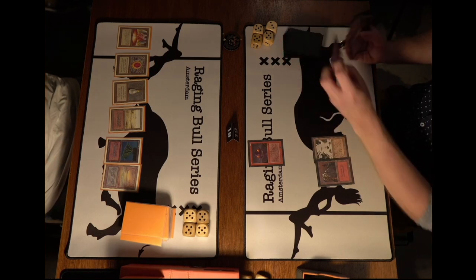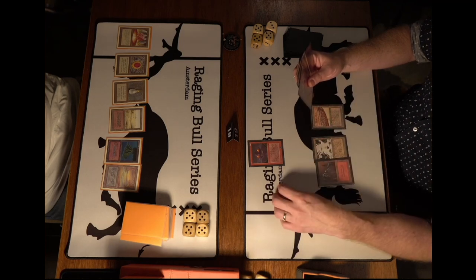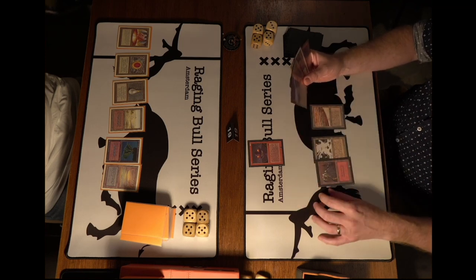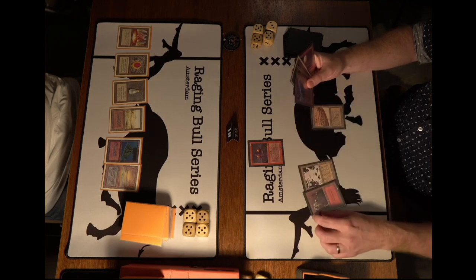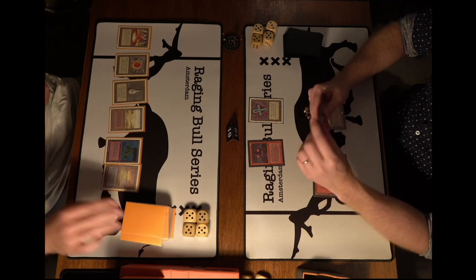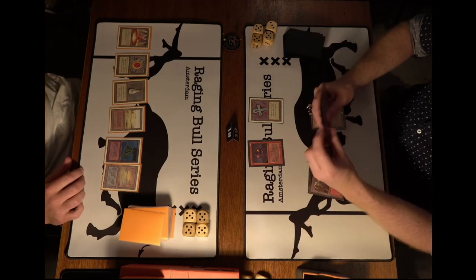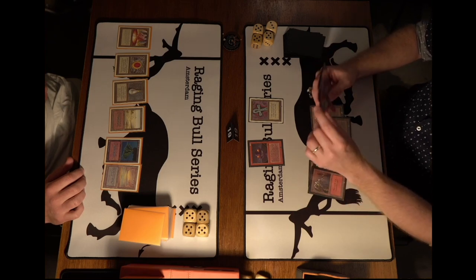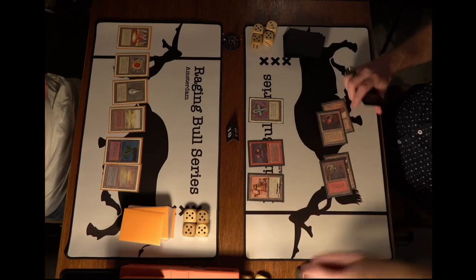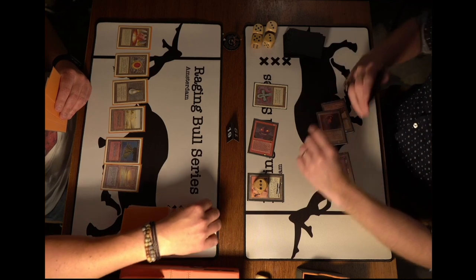Wouter plays a Mountain and an Atog. We can see his hand includes a Trike and a Blood Moon. Hank is finding tons of mana sources but no creatures. There's no removal on the Atog — just a pass. Wouter has a Chain Lightning in hand. He plays a Strip Mine; he could play the Blood Moon but in this matchup it might not be great since it would also kill his own Mishra's Factory. He taps two and plays an Ankh of Mishra. Interestingly, he's not attacking.